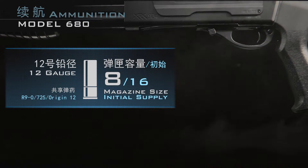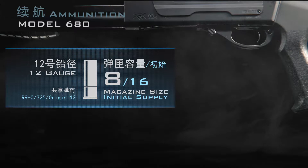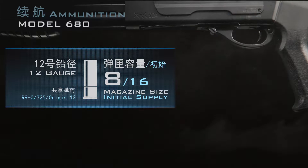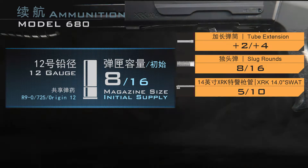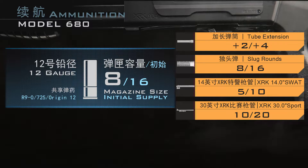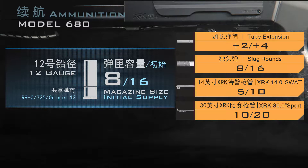鉴于目前725还算比较流行，因此M680的战场补给也并不是特别短缺。M680默认弹仓为8发，携带16发备弹，稍稍有些紧张。可以影响M680弹药的配件共有4个，加长弹筒可以增加2发弹药，最终容量根据枪管类型而定。